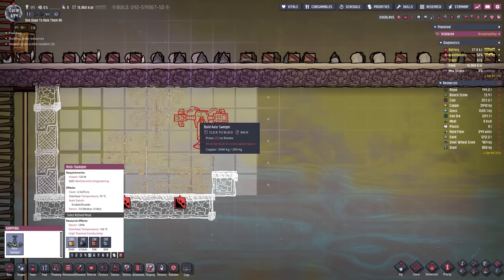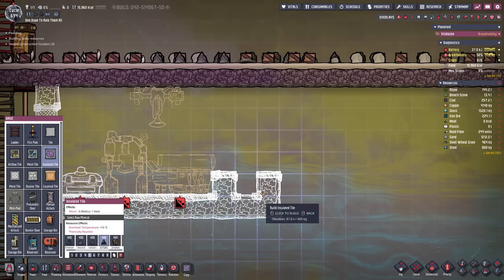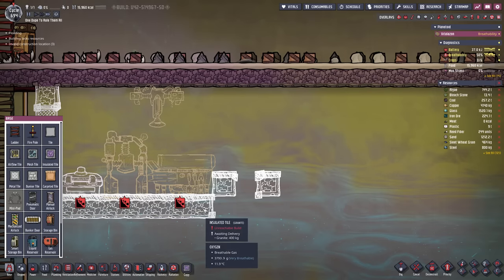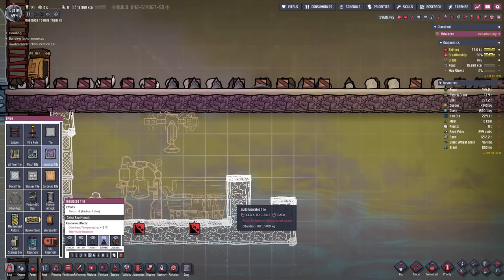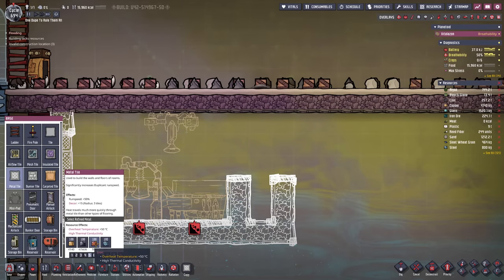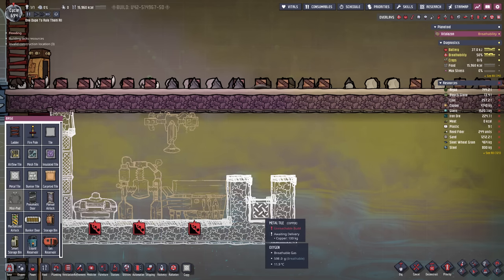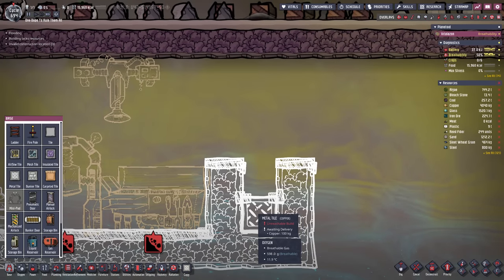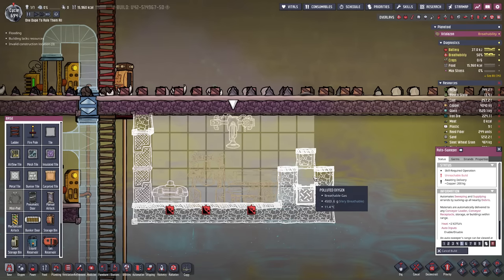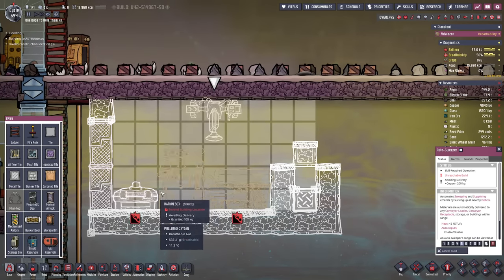If I put the auto sweeper one block up I might be able to encase this. I'll use a different color here - this one could remain granite. I'd probably have to increase this by one and add a metal block. Let's build this out of copper. The metal block is necessary to help with cooling, and then everything is encased in this contraption. This way the auto sweeper can reach these tiles and distribute the items accordingly.